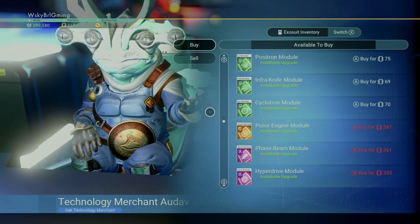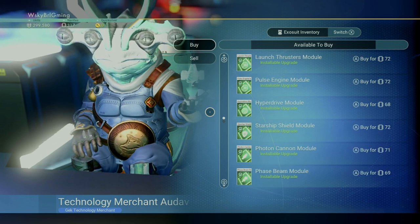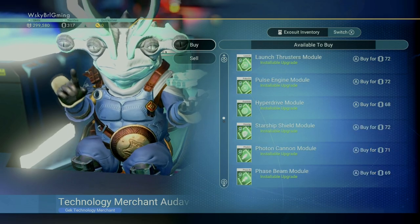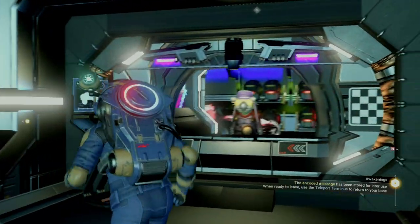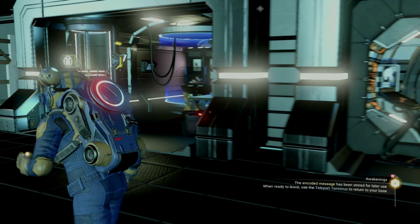The next stall over is the Starship upgrades. Here you'll find a variety of upgrades you can install to boost your stats in hyperdrive range, pulse engine, as well as a variety of weapon upgrades. Next up is the Exocraft vendor, which we will eventually get to, but for this episode we're going to go ahead and skip over this.